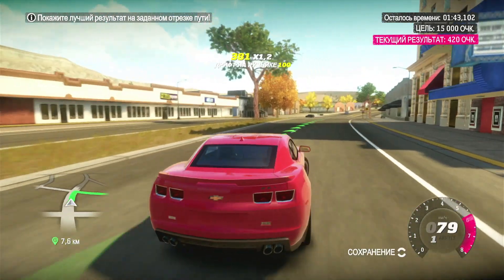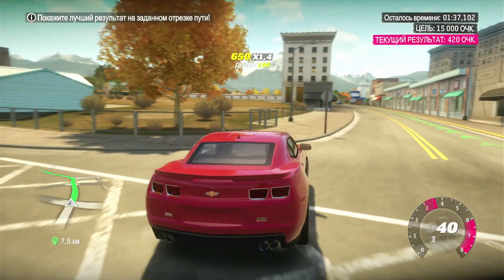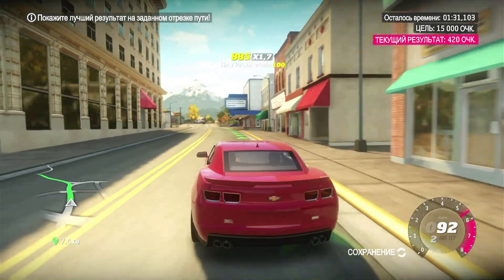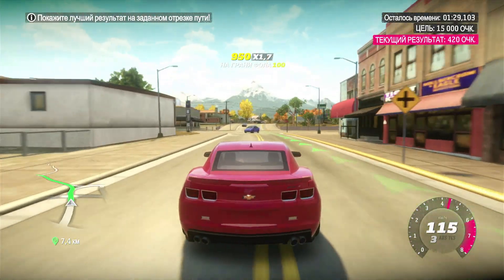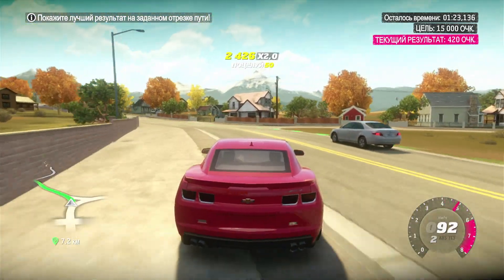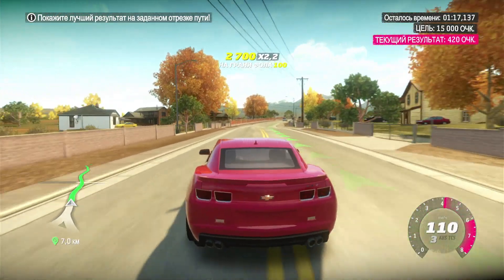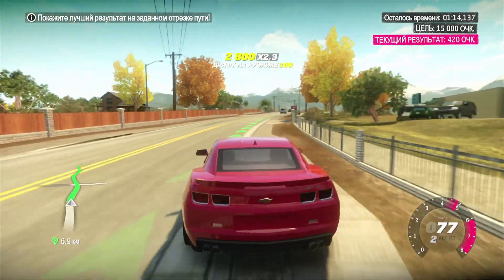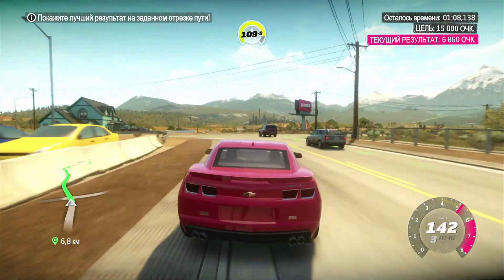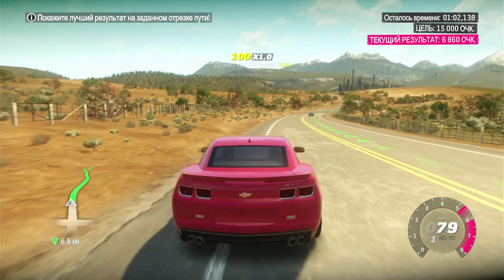Forza Horizon 1 didn't have any drifting zones, so you could only drift within the roads. One life hack: it is much easier to collect the needed points by driving very fast and performing near misses than by drifting. Because on this car — it is a powerful car, but not powerful enough — it is quite difficult to set the needed points just by drifting.